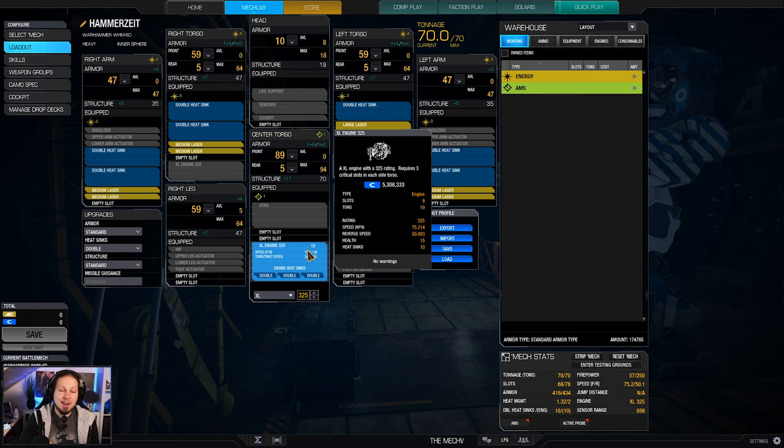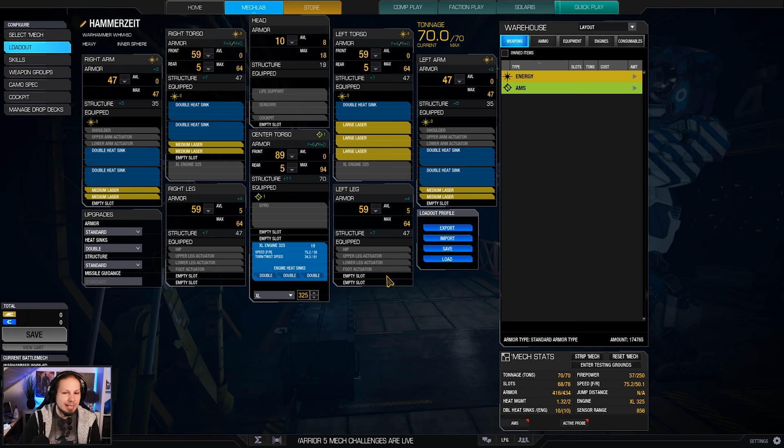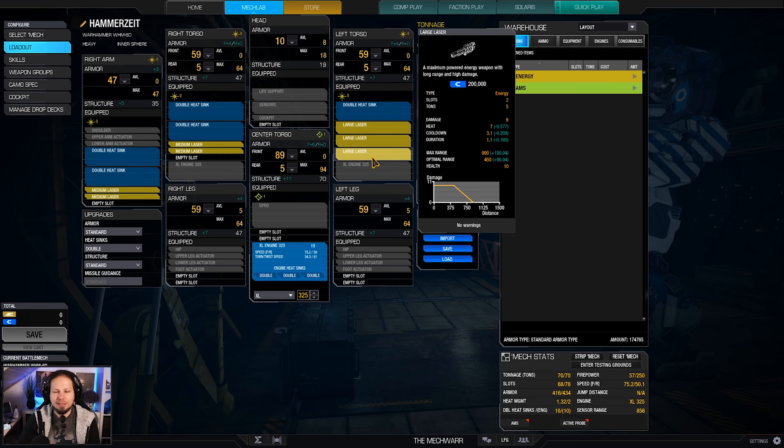We have three large lasers, six medium lasers, a good chunk of heat management, and an XL engine 325 — because otherwise I wouldn't be able to boat all of the lasers with enough heat management. When somebody comes close we shoot the medium lasers on top of that, and if you have a good and steady aim you can just cut the enemies apart.